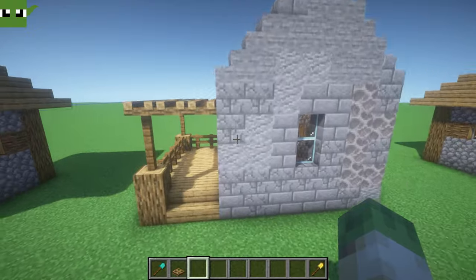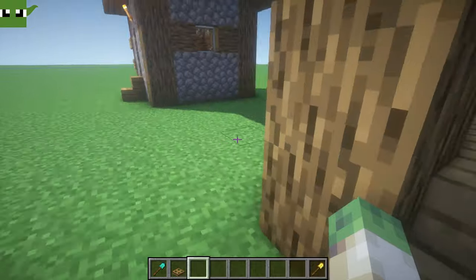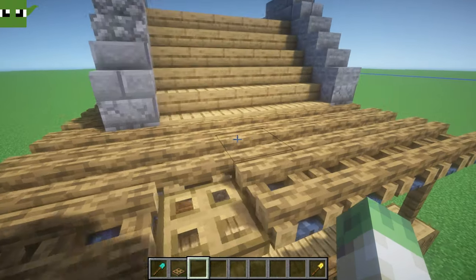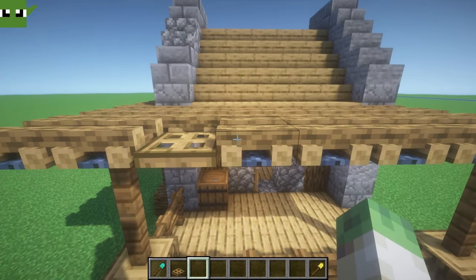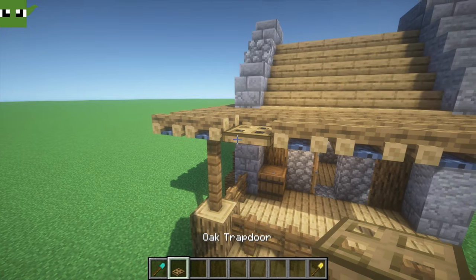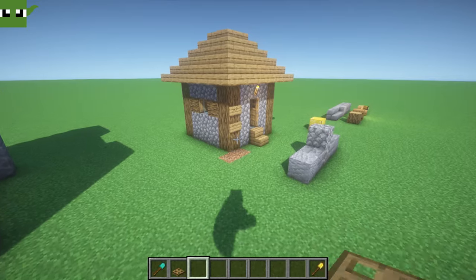Here's what we have. The inside is a little bit more spacious and there is even room for a little log store at the back. The only block that is a little bit expensive is the campfires, so you could actually replace them all with something cheaper if you want, like oak trapdoors. Let's get this built.